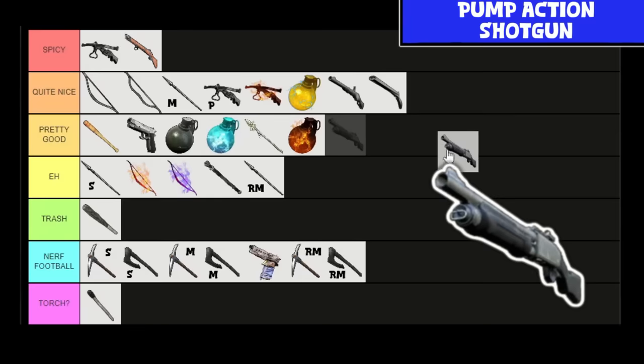The Pump Action Shotgun — I alluded to this one during the double barrel shotgun — it's just the superior shotgun. Holds eight shots, does 220 damage per pellet. We already know there's a bunch of pellets in there, so it's outputting damage like crazy. Spicy. It's the best shotgun in the game. Use it.